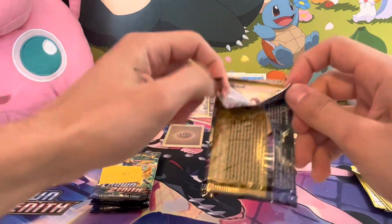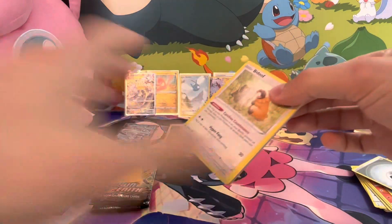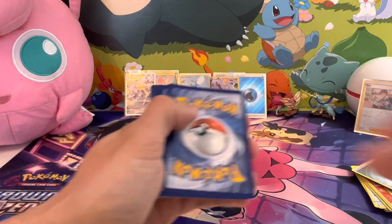0.64 — here we go. I can't believe I pulled the Mew VSTAR. I told myself if I pulled that Mew VSTAR I'm gonna open the Charizard UPC, so we'll see if I do a special video for that.